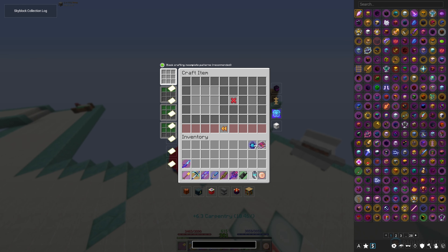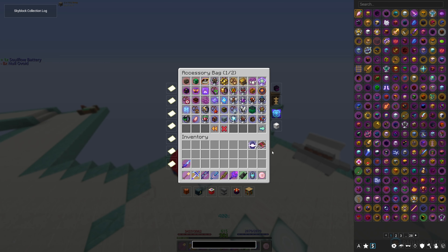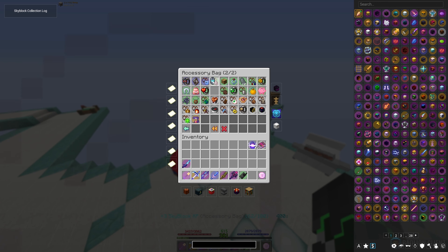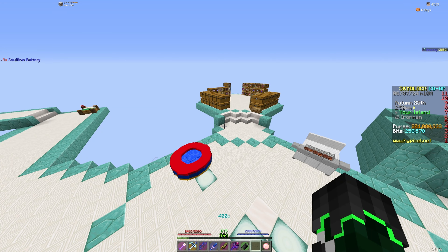Soul flow battery — awesome. We want that off, because we don't want to be wasting my soul flow. And we have, I think, an extra two from that, so that's cool.